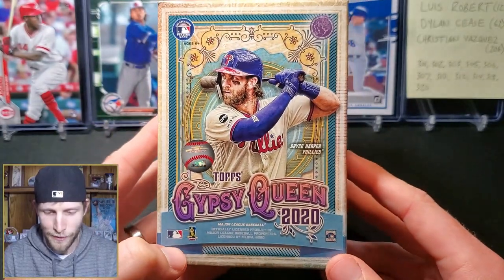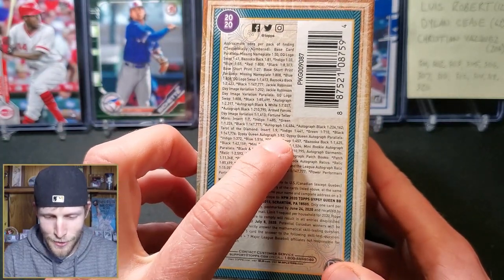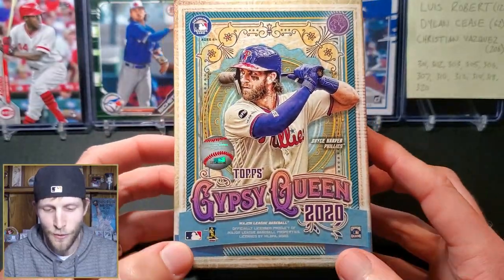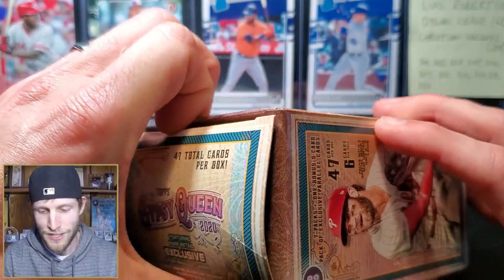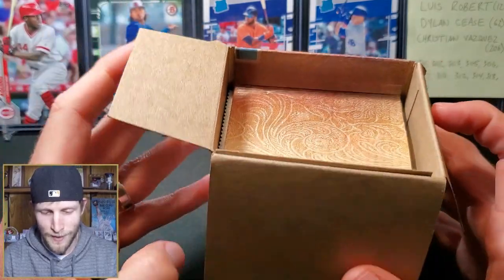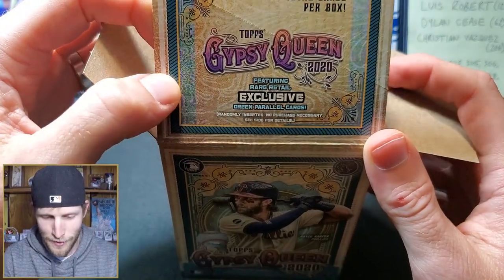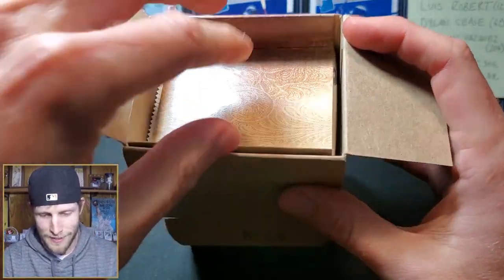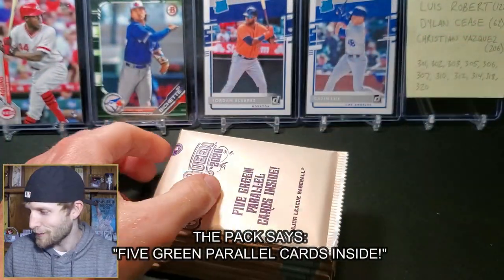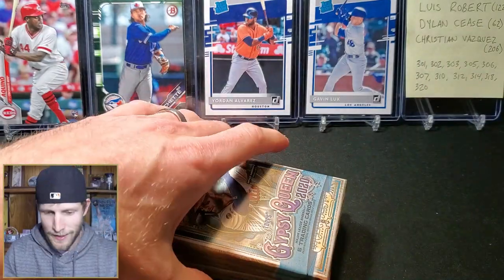I've seen some pretty cool autographs and parallels come out of here. The odds for hitting an autograph are one in 92. If my math serves me correctly, there are seven packs in here, so one out of every 13-ish blasters you should get an autograph, and as I said they're on card, which is definitely preferred. It also says on here there are rare retail exclusive green parallels — there's a whole pack in here that's exclusive. We'll save that for last.